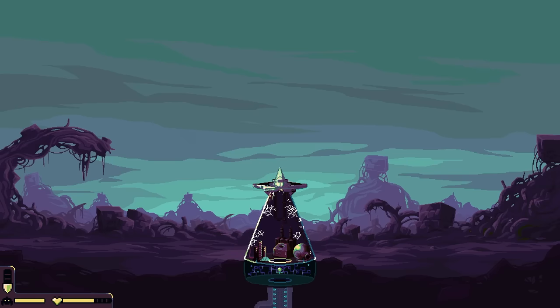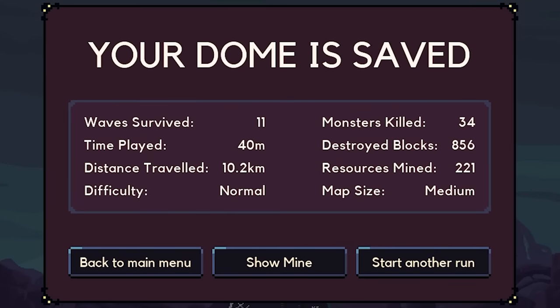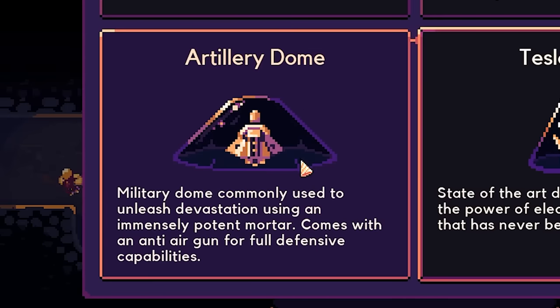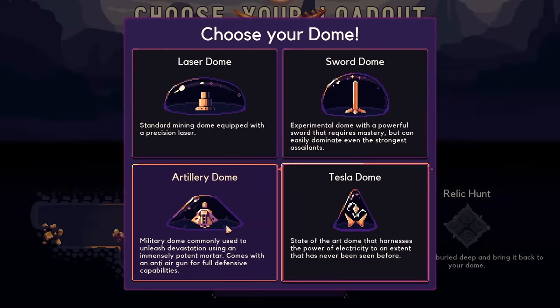Ha ha ha ha ha ha! That's a good update. That was awesome. My dome is saved — 11 waves, 40 minutes. That was good stuff. So I tell you, my friends, would you like to see the Artillery Dome in the next video? If you want to, let me know down below in the comments and keep your stick on the ice. We'll catch you next time.